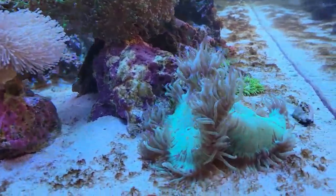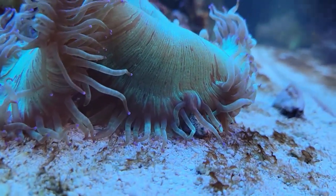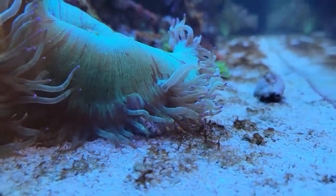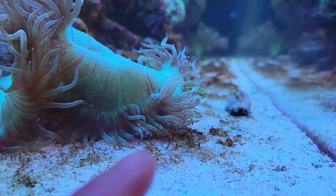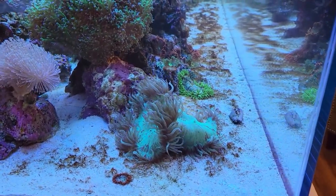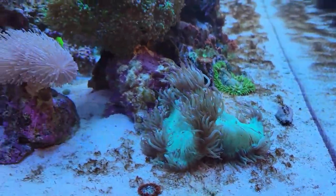Everything looks happy. The elegance coral is huge and super happy — he's actually eating a snail right now. If you guys didn't know, snails can be eaten by an elegance coral. You can see that little shell sticking out there. Since I've had this elegance coral, about four snails have met their demise to it. I almost need to put a little barrier around there to keep snails out.